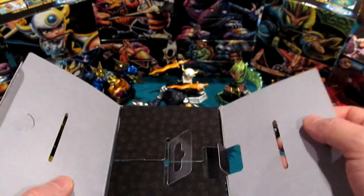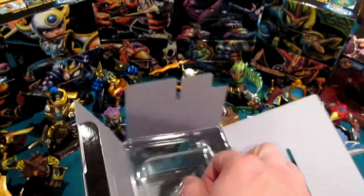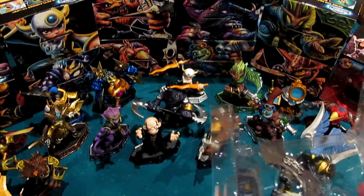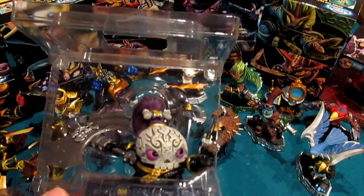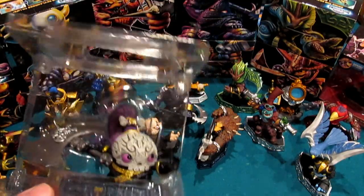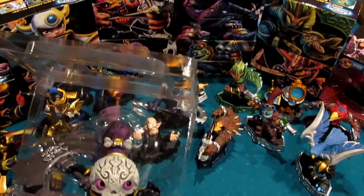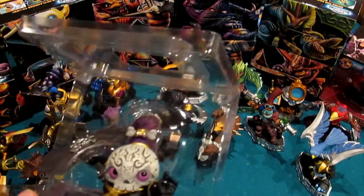It sometimes doesn't show up well, but that shows up incredibly well — so that is cool. These have proven a little difficult to get out due to the new and improved packaging. My belief is they wanted to minimize a situation where you'd walk into a store and see Chopscotch with her hair on the ground or sideways in a sealed pack. They've made this hug the figures much tighter, so the end goal is simply getting these from the factory to you, the portal master, in tip-top shape.